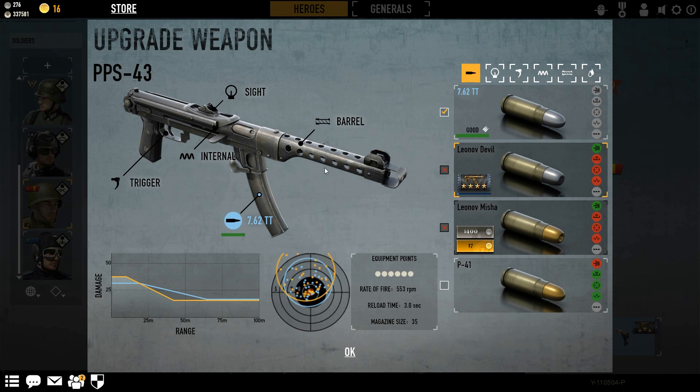Then you have the Leonov Devil, which takes the damage up to over 33 damage a shot. I think this is the only SMG — and I might be wrong — the only SMG that has the ability to do 3-shot kills, which is pretty good for a submachine gun.